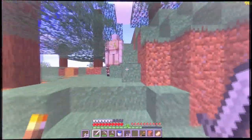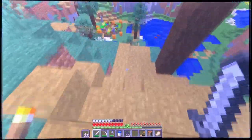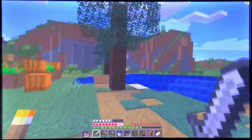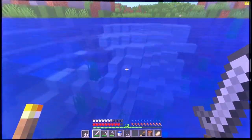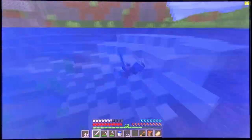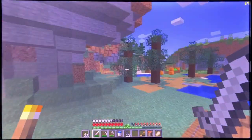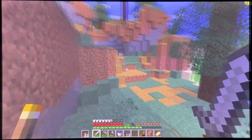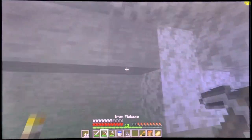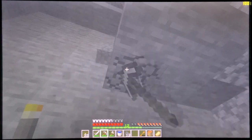Let's now start the gaming benchmarks, starting with Minecraft version 1.16.4. We are running at 1080p with the Fabulous graphical preset and the view distance set to 12 chunks. Even in this village, which is quite demanding with mobs and water, the performance is really smooth — it never dipped below 60 FPS. Minecraft is an OpenGL game and NVIDIA cards are stronger in OpenGL compared to AMD, but even with this Radeon 5770 it performs extremely well. Minecraft is playable on this machine.